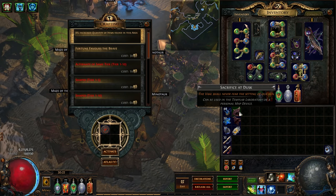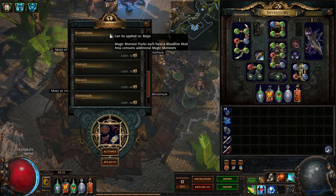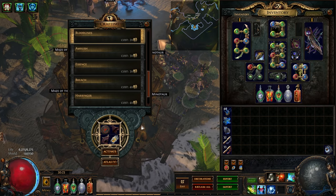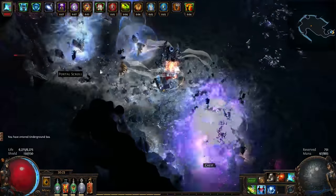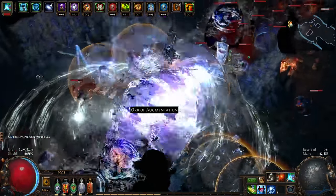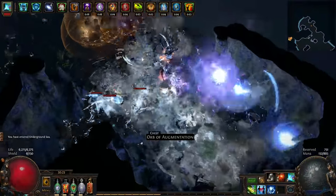We will discuss more sextant uses in later guides about sustaining and shaping, but feel free to use these in situations where you may have numerous well-rolled high-tier maps of the same base to get some more returns from them. I hope I have shed some light on how sextants work at a base level and when and where to start using them. As always, thanks for watching and I'll see you in the next one, Exile.